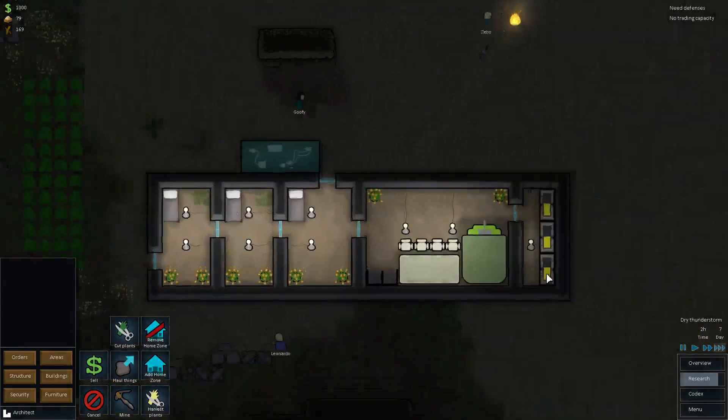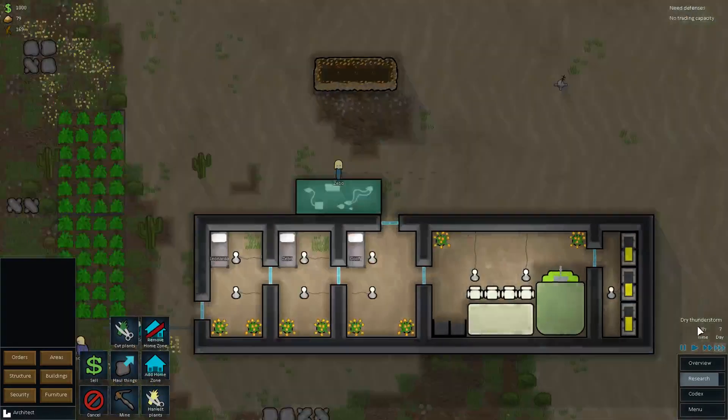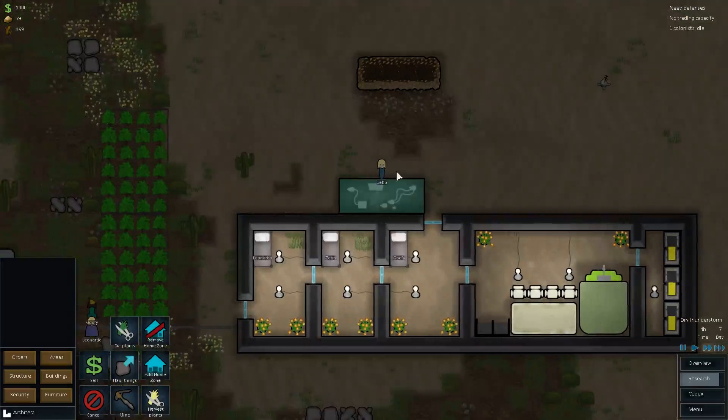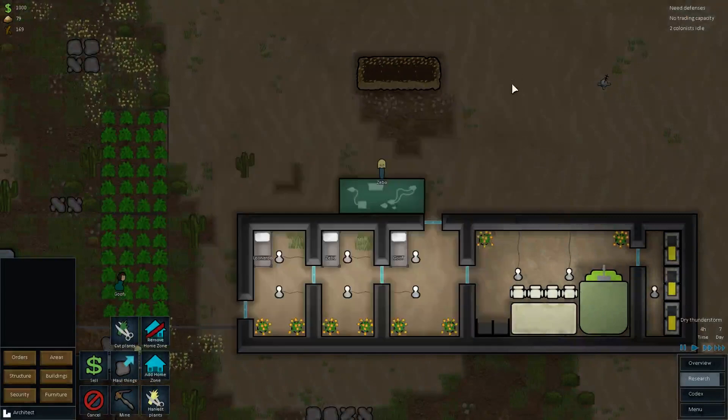It's a dry thunderstorm right now, which means that this stuff isn't going to get put out on its own. Do more research — what are we researching right now? Nutrient resynthesis. That's a good thing to have.